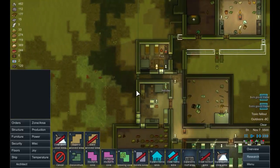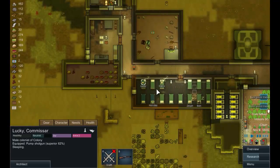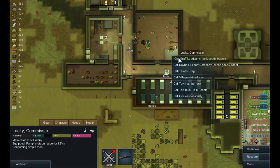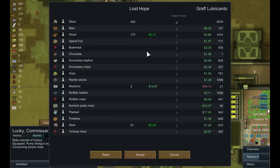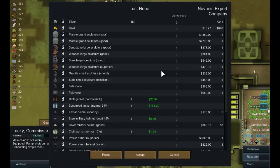We've got two traders that have come into the area recently. Holiday's a little bit indecisive — got into bed, got up, got into another bed, got up. Let's look at the bulk roots trader first — don't want to sell medicine, don't really want to sell steel. Is there anything you've got that I want? I think the answer is still no, so cancel that.